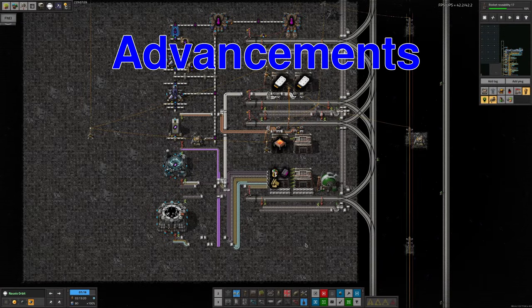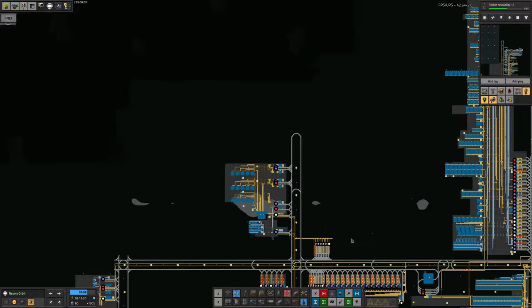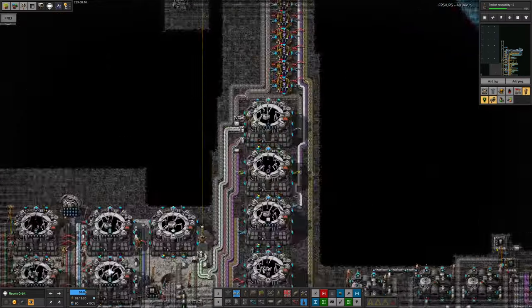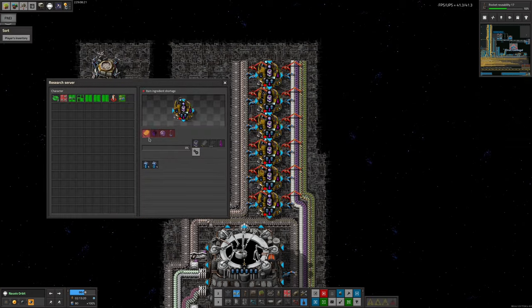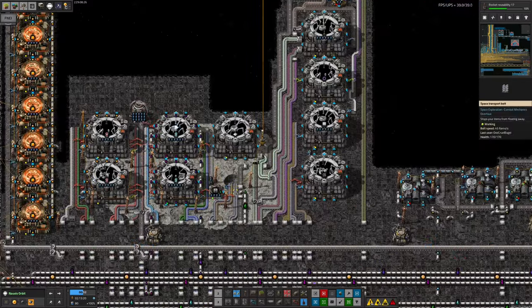Meanwhile, Tristan has been continuing his work on Advanced Science Pack 1. This is the one that very rudely changed while we were working on systems - the recipes changed in the update. We already had Advanced Science running, but it was just straight up not working because all of the inputs are wrong, as you can see. The stuff required to make the Advanced Catalog doesn't match any of this either, so this should all be ripped up and put back into the system.